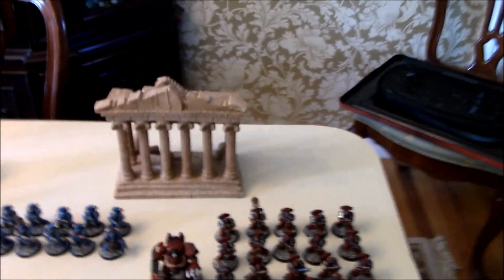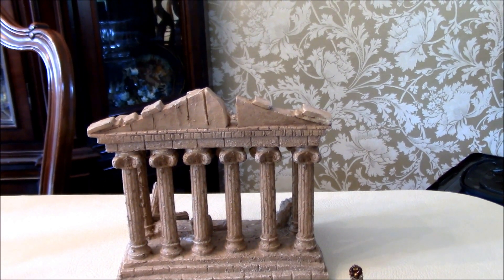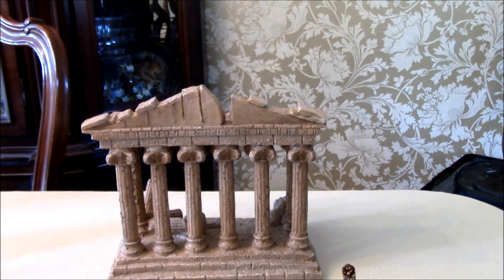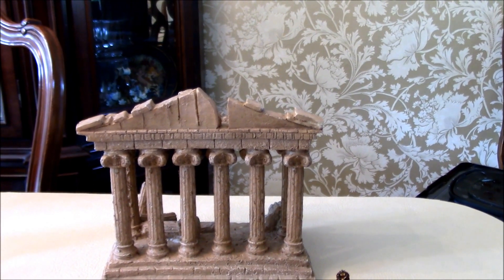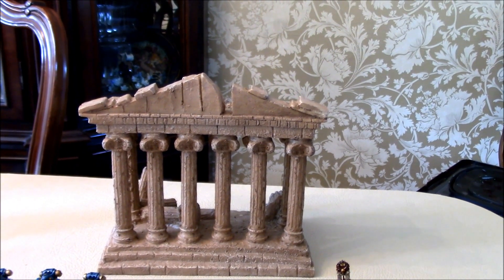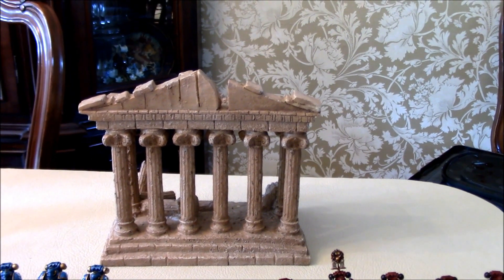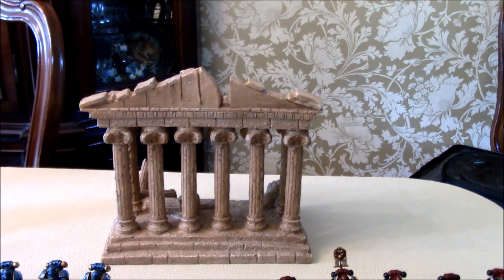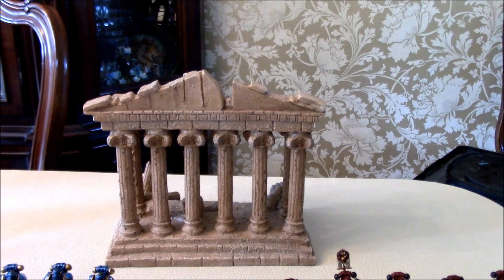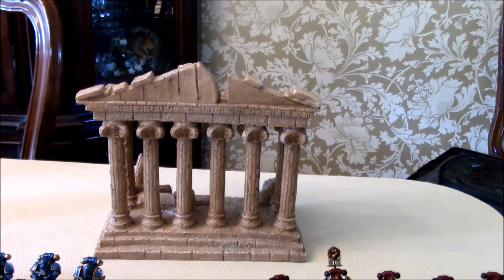Now a quick note on terrain and some of the different types I use. One thing you may be seeing a lot are these Romanesque ruins — those are from Petco, believe it or not. You can buy them in the fish tank aisle. They're pretty good if you want to spend a few bucks but don't want to spend a lot of money on Citadel terrain that you have to paint and assemble yourself. You can get a couple of these and they work great for historical games, 40K, fantasy, or Frostgrave. They were already painted in a tan stone scheme with a dry brush of white over the top. Of course you could repaint them to look much better — I just haven't gotten around to it yet, but it serves.